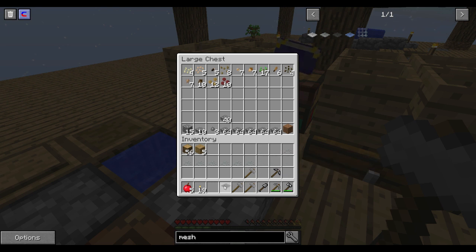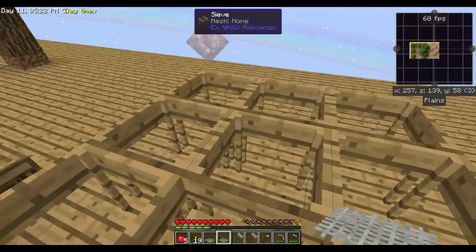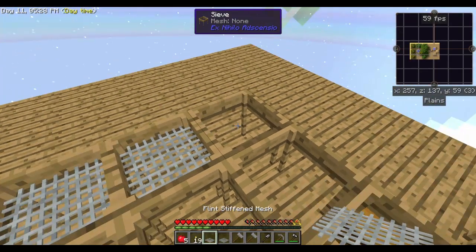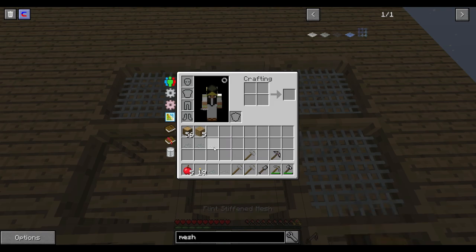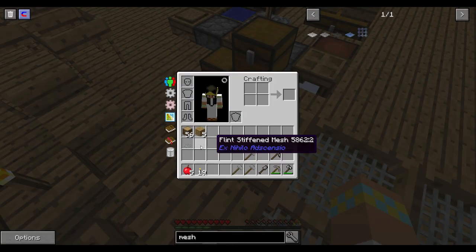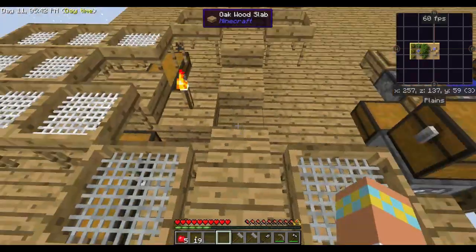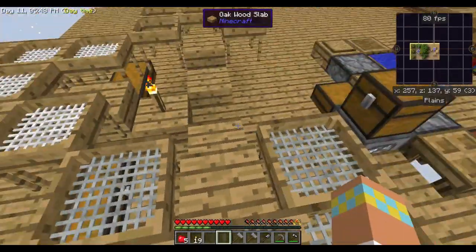I feel like my inventory is cluttered sometimes. I love watching other YouTubers play Minecraft but sometimes it just drives me wonky - they keep all this stuff floating around in their inventory. Just put it in a chest, you've got plenty of wood! Now we have flint stiffened mesh and that should help us get some different materials.